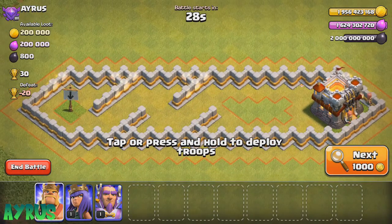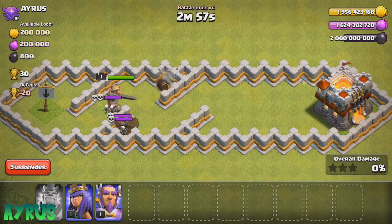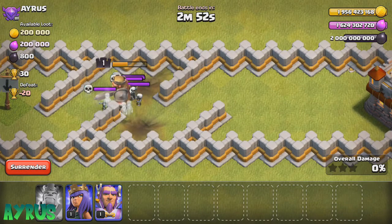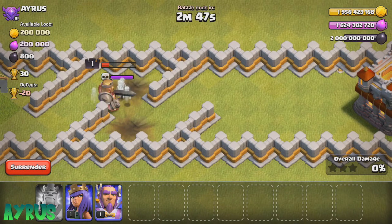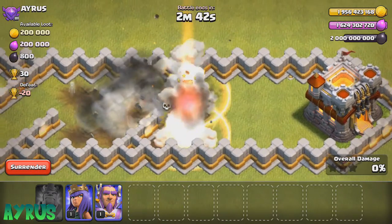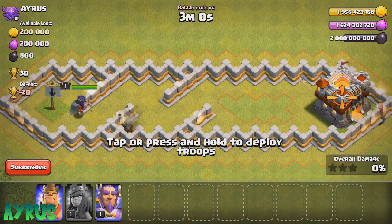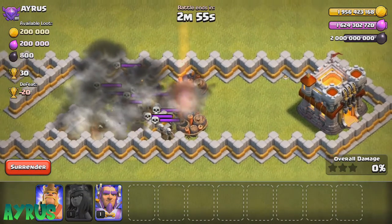We're going to drop in our king right over there and see what's going to happen. The king is going to go through all the traps and the spring traps, then comes two giant bombs and a skeleton trap. The level one king can't get past this and he is dead right over there. Queen up next, dropped at the same spot, going through the very same path — but she's down before she could even kill one skeleton.